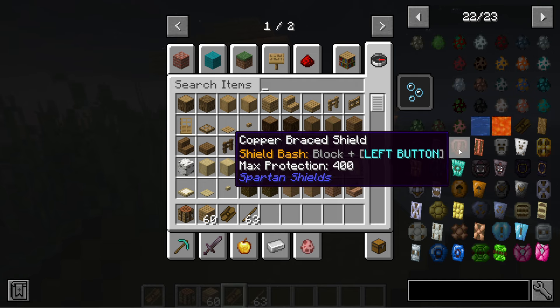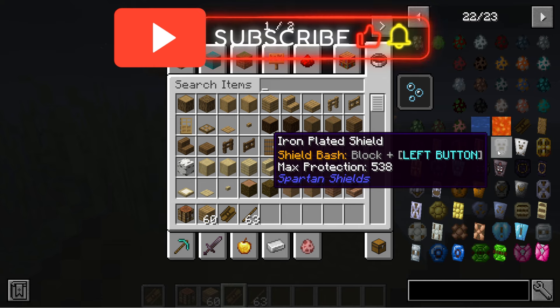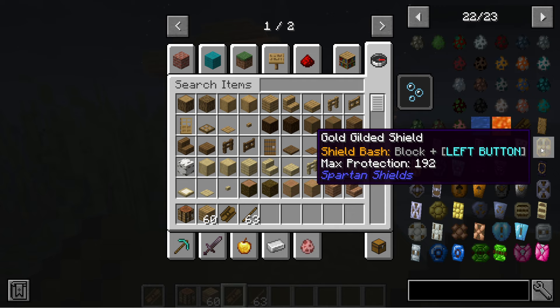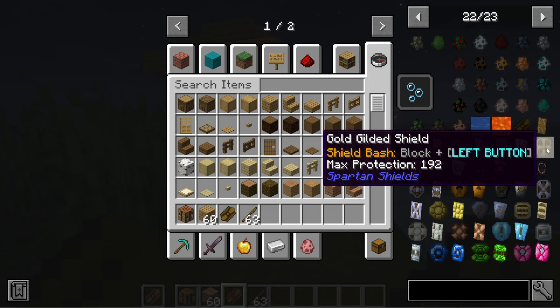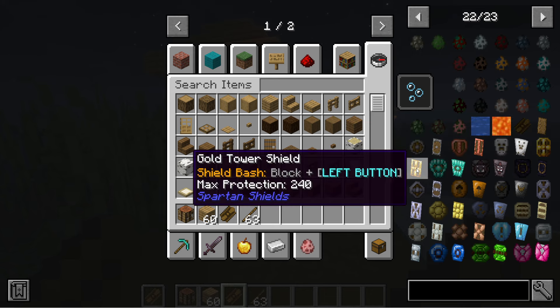Then we're using the copper one, which is 400 — which is strange because I think copper in this game is not so good. The copper brace shield is 400, and the copper tower shield is 500. You have the iron plated shield at 538, and the iron tower shield at 672. Then we're using gold — 119, but it's got no max protection. Wow. Gold is really not good in this game. Anyway, the gold brace goes up to 192, and this one goes up to 240. If you're going to use gold, guys, use enchantments.